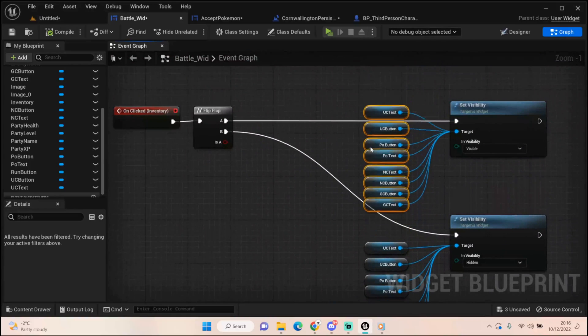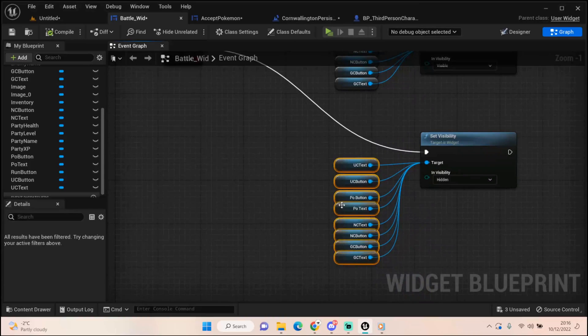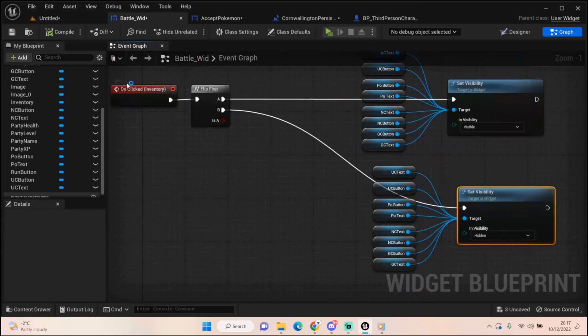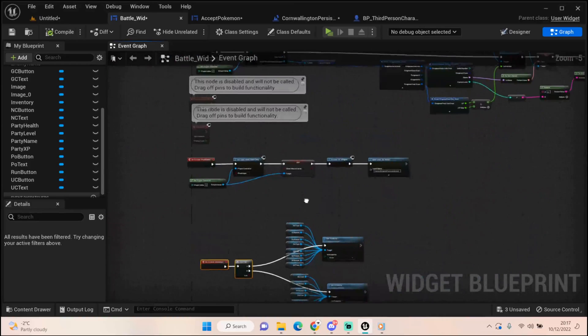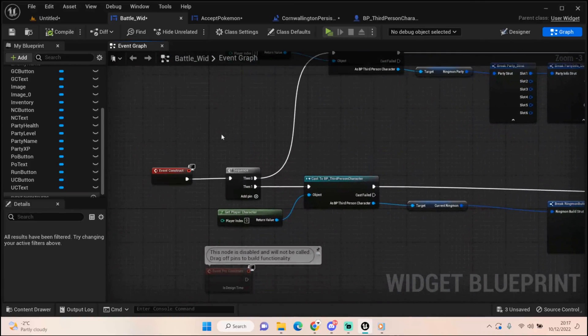The inventory button at the moment is just those extra test buttons. This will completely change - it's all for testing purposes at this point. I will completely redo the inventory setup further down the line. Then we've got our Event Construct, which is what happens when we load in our battle widget.